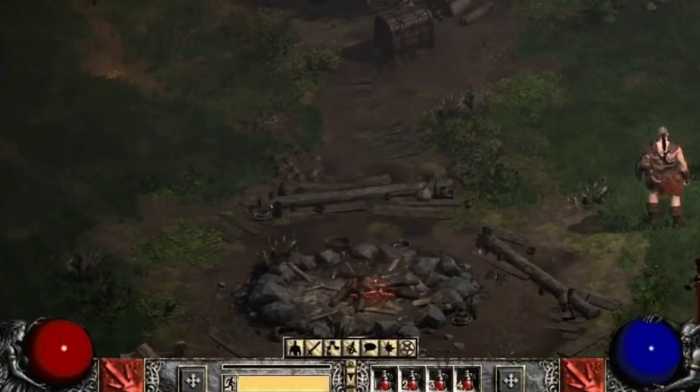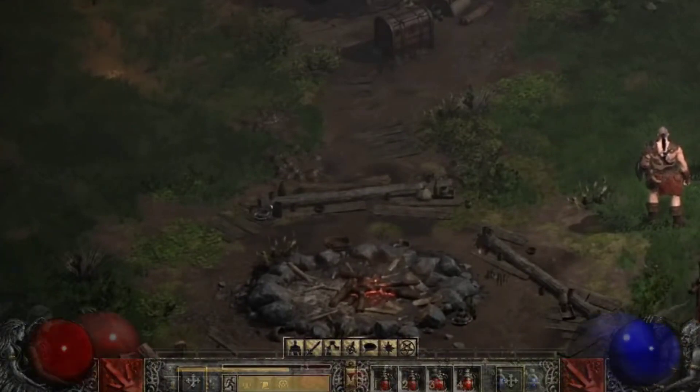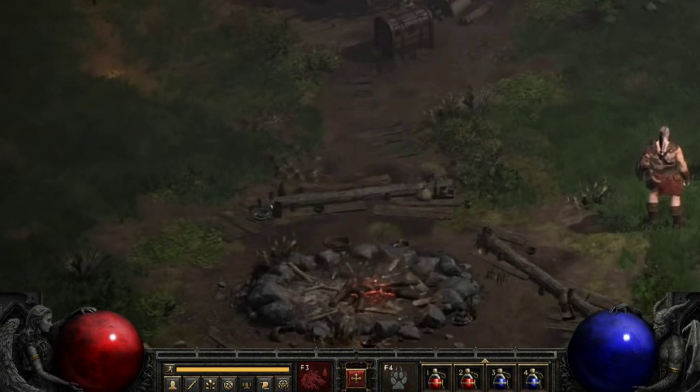Next up is the UI update at the bottom of the screen. Your mana bar, health bar, and also your action bars have been updated.